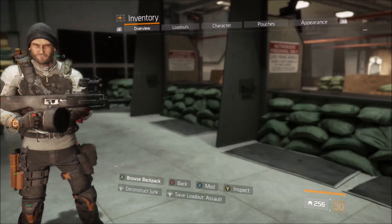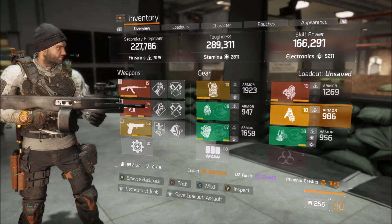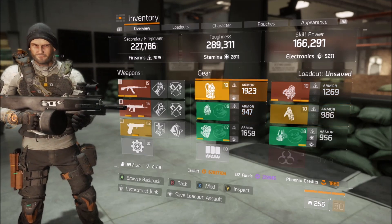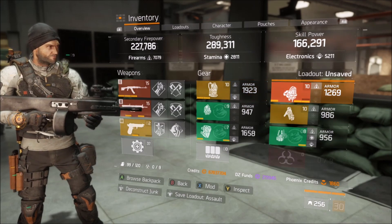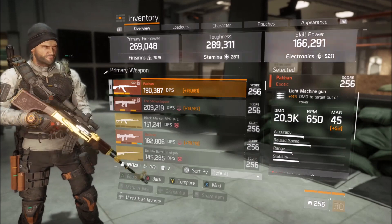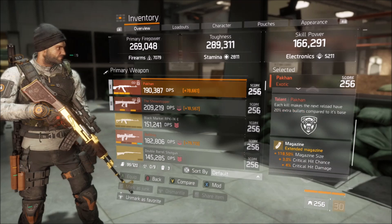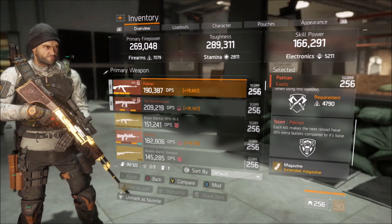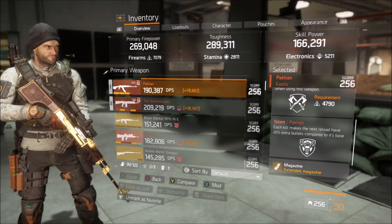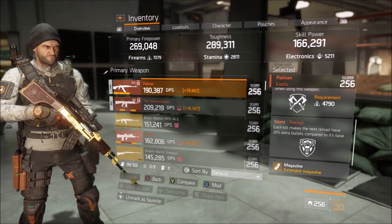My idea here is a Nomad build with Ninja Savage gloves and a Vigorous chest, assuming you're going to be running in a group. I have a Pecan here with Determined, which is what I think is important about the build, and then Brutal and the Pecan talent. Lots of extra ammo — I think ammo is way more important than damage, because once enemies are close to you, you just wipe them out with almost anything.